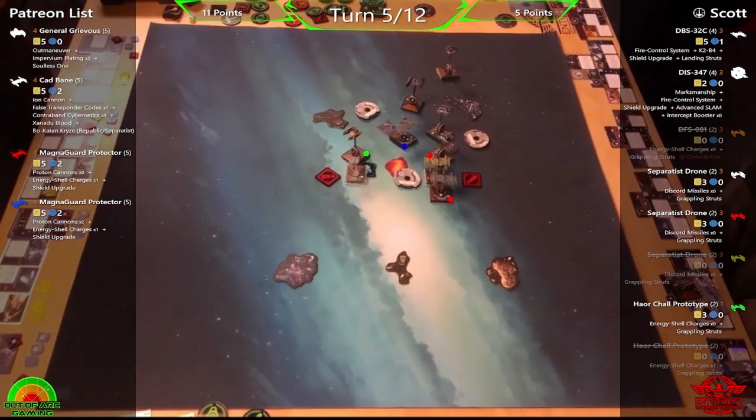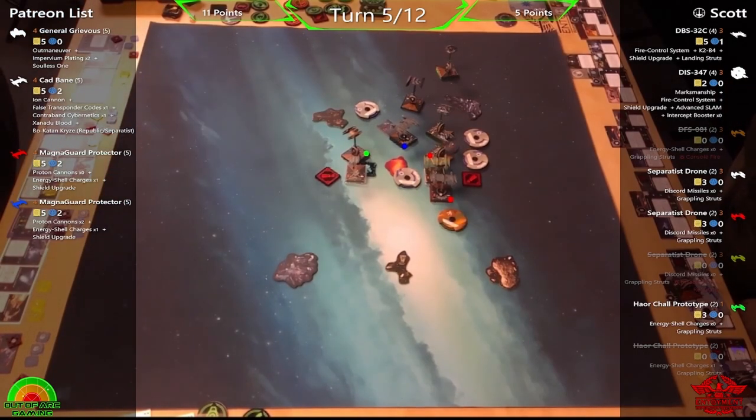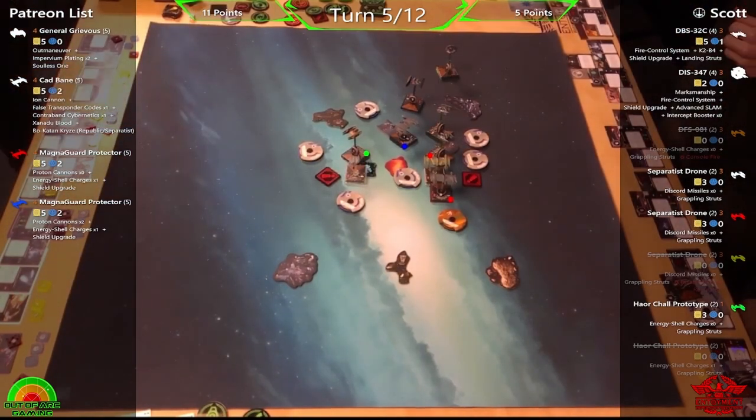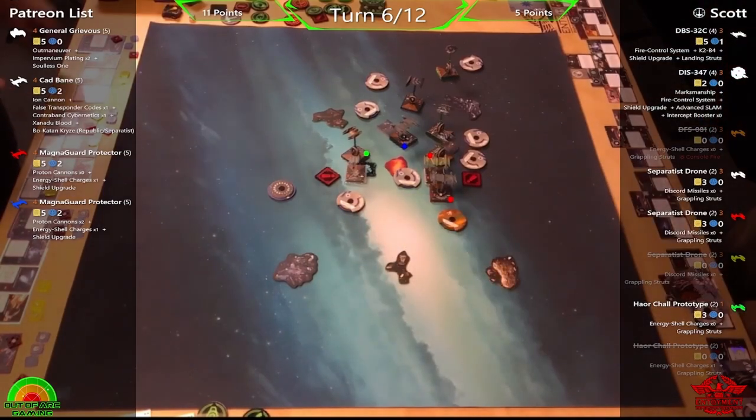That's three vultures down and half points on DIS — a total of four shields lost across the board. Not bad at all. With the Buzz Droids gone it's less to worry about. Taking out vultures also shortens Scott's planning phase — less to think about. Planning for eight ships is tough; Phil struggles managing five, and prefers lists of four same-initiative ships.